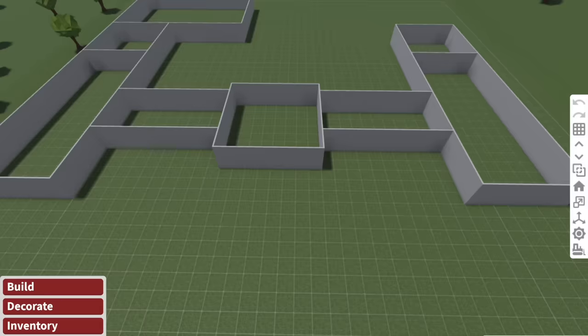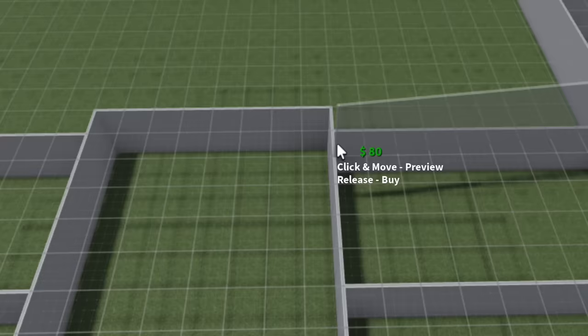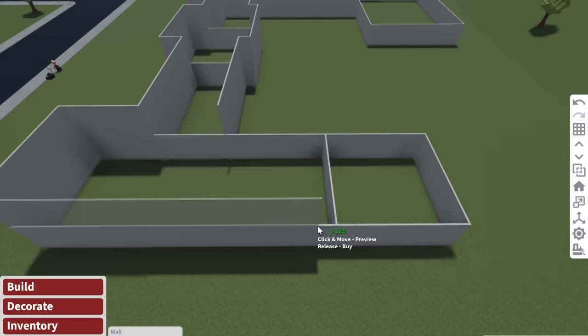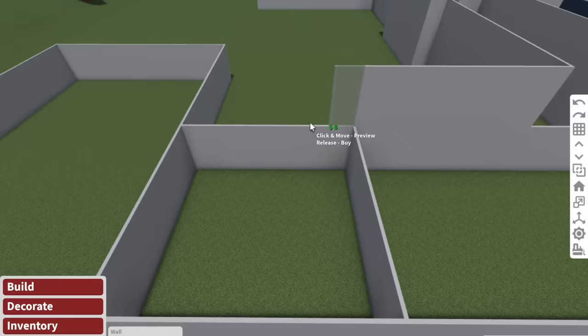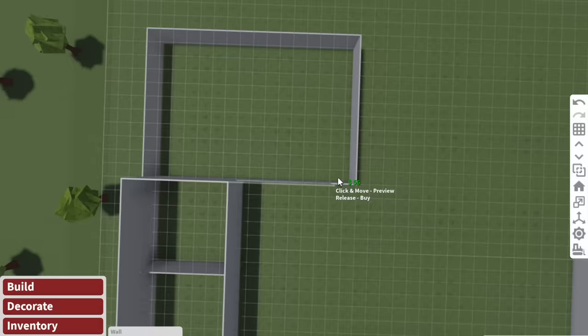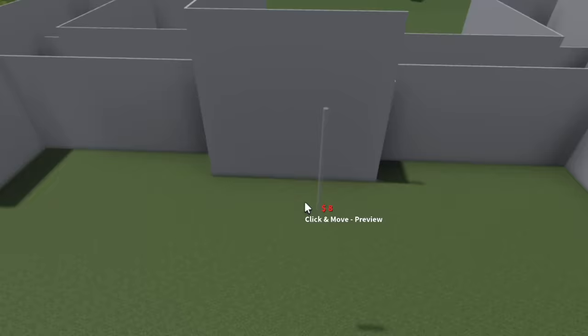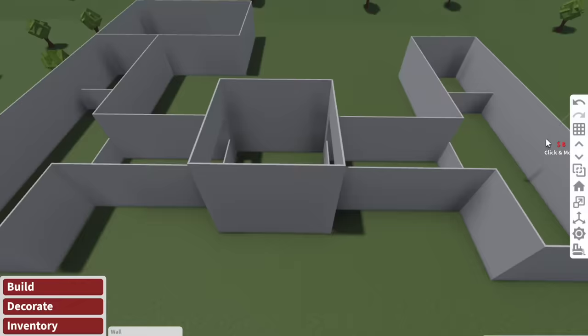So here is the layout I have so far. And this isn't going to be one story - I'm talking two story, maybe even three story. I don't know if you guys have ever played the game Yandere Simulator. There's this game called Yandere Simulator, and it's about this crazy girl who has a crush on this boy at school - it's based in a Japanese high school. So this is actually what the high school looked like in Yandere Simulator, and I'm actually drawing a lot of inspiration from that high school. I'm going to make the centerpiece three story, because in the middle I want a big clock tower.